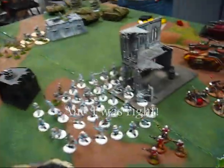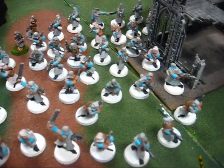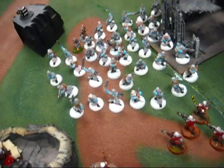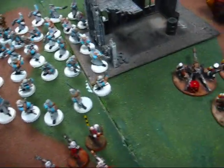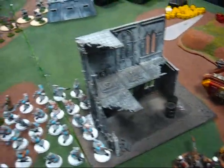Top of turn two — Synovio came back like gangbusters. He used to be my Rough Riders, so he scored points there. Those things killed a Mortar squad and a Heavy Bolter squad — two points there. Ratlings are running. Lascannons took out the Valkyrie. Looks like he's up four to one right now.